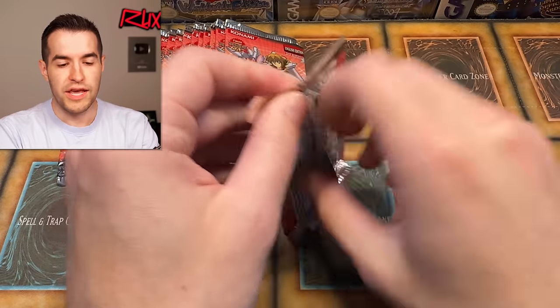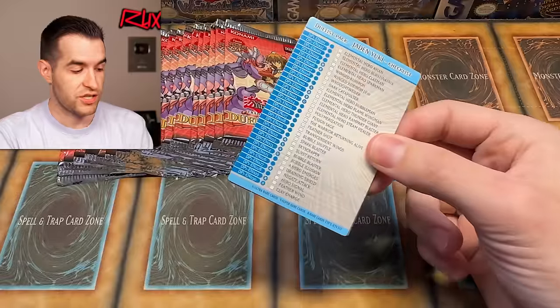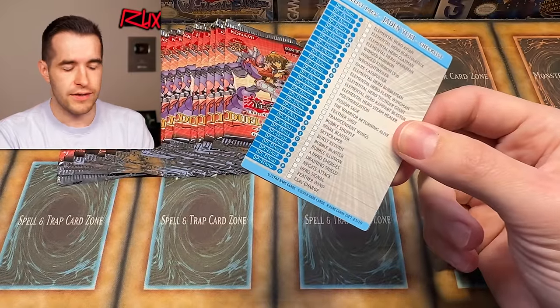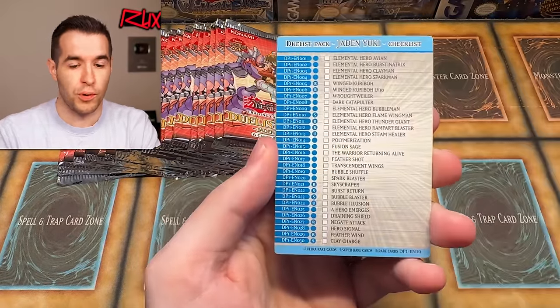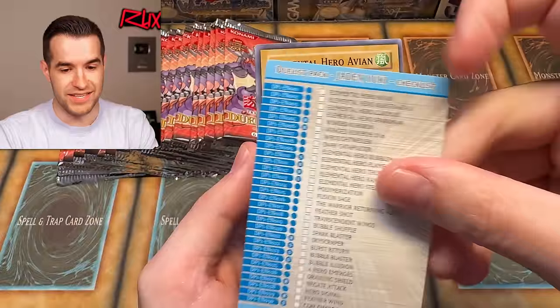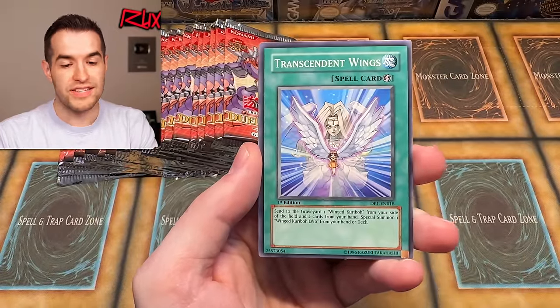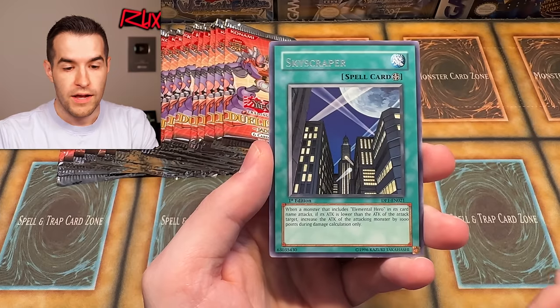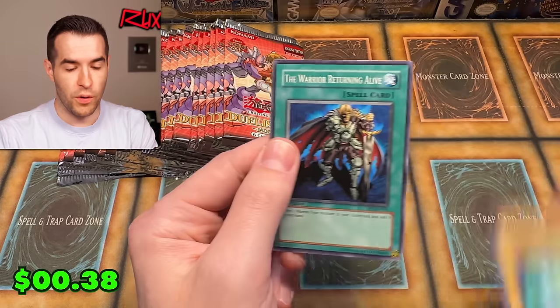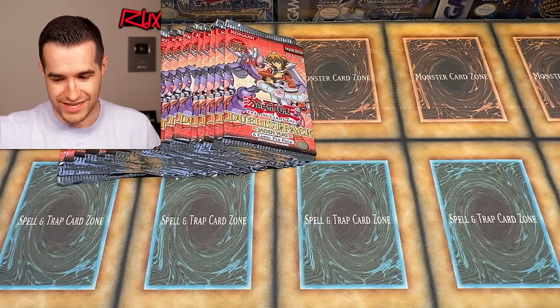First day Jaden Yuki — if we can complete it maybe I'll put the full set up for sale on my website, because we are going to have Rarity Collection One up there along with Rarity Collection Two full sets, available on ruxon34.com right now. Here's the checklist — I might use this to try to complete the set later. We have Avian, Transcendent Wings to go with our Wing Karibo, Skyscraper, another rare Sparkman, and there's the Warrior Returning Alive which you might want to use with your Elemental Hero cards.